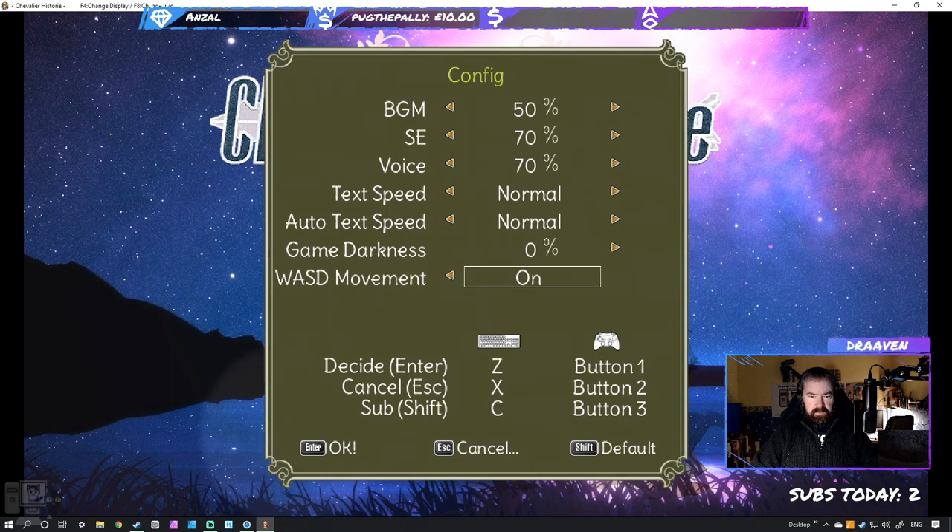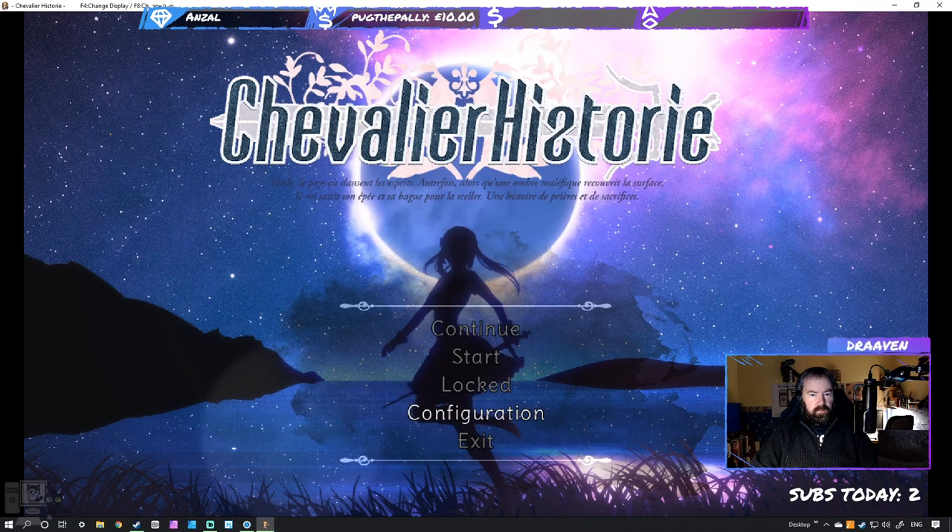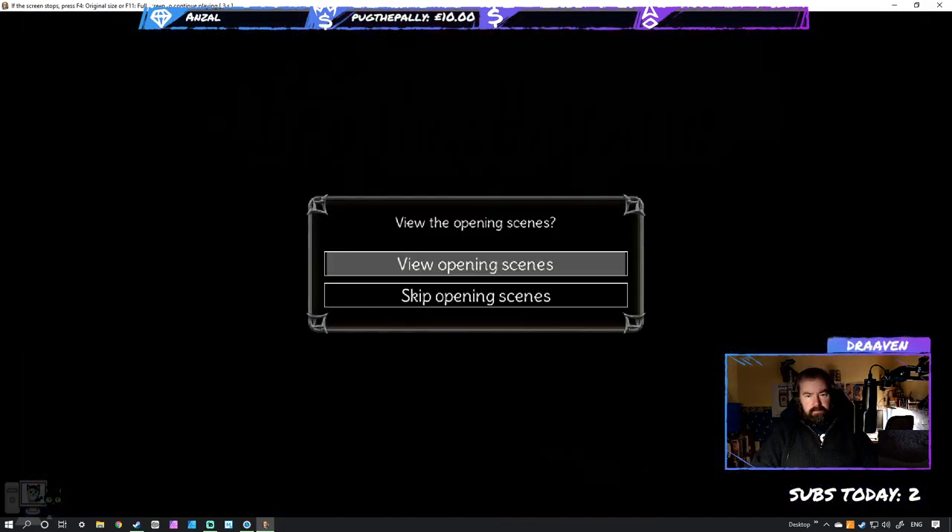Controls are red X and C. F4 puts it down to windowed mode. Alright, let us start. We're locked in — we shall view the opening scene since we haven't seen it before.